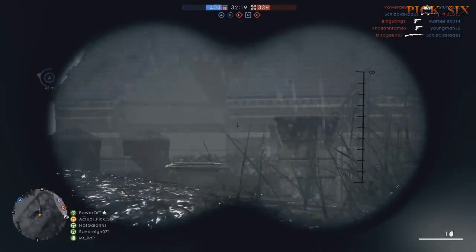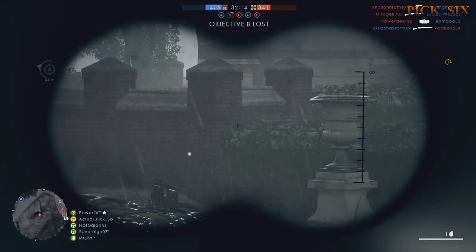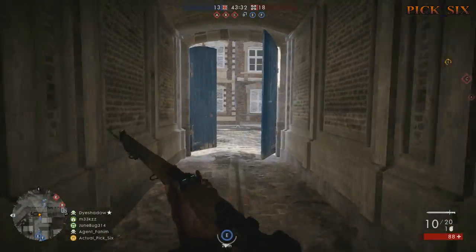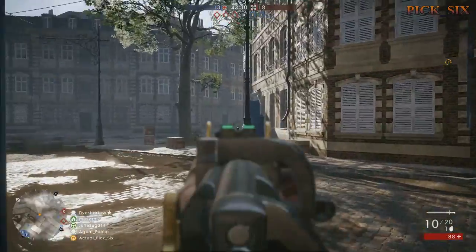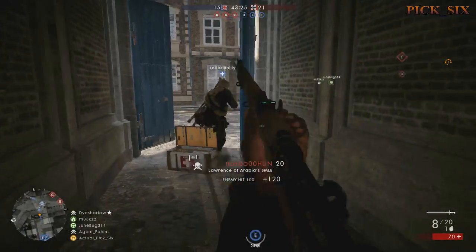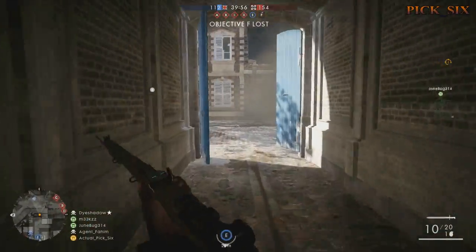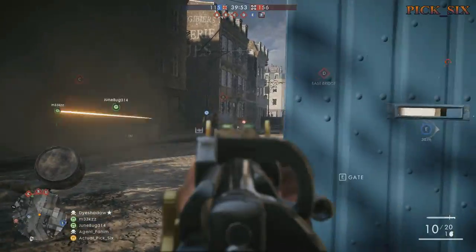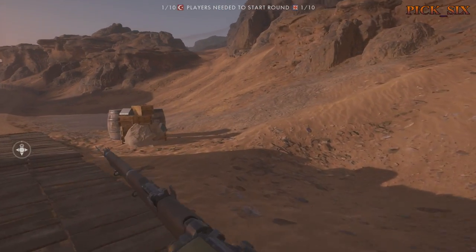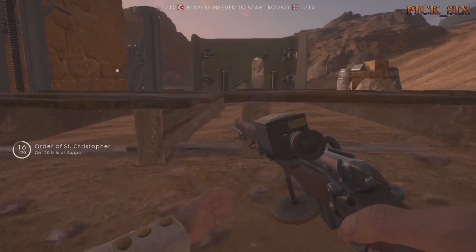My second choice is the spotting scope. As I've covered in a previous video, it can act as both a range finder and a periscope. Whether you're playing aggressive or passive, it gives you the option of looking above the trenches toward possible threats downrange or judging a range past 250 meters when you really want to dial in that first accurate shot. Be aware though, it does give off a glint, so fellow snipers will definitely know you're there.